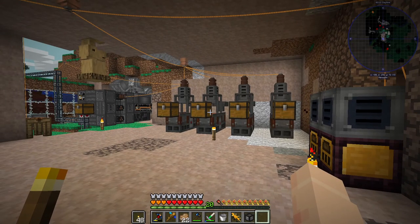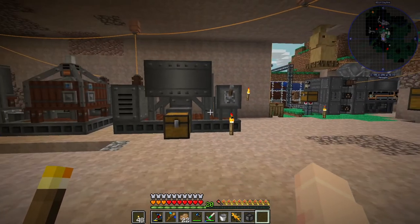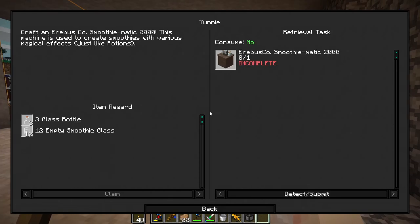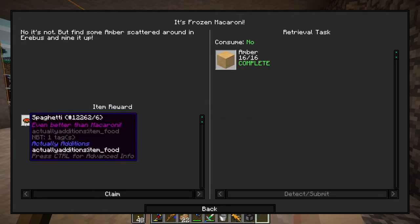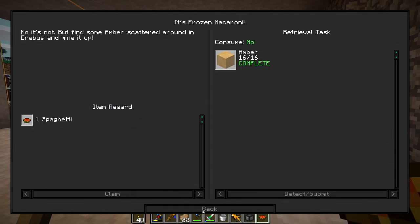Hello everybody, my name is Scatter. Welcome back to Divine Journey 2. Today, I don't really see anything that we should do other than get back into Erebus. First off, let's just clean up some of these quests.